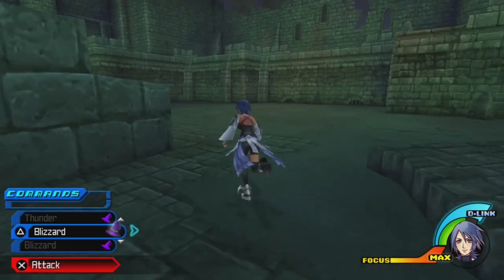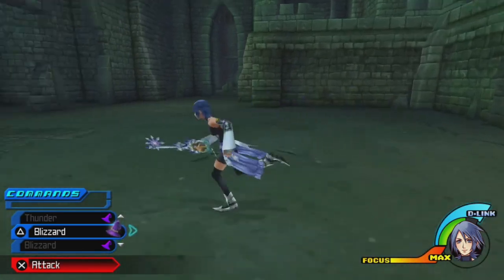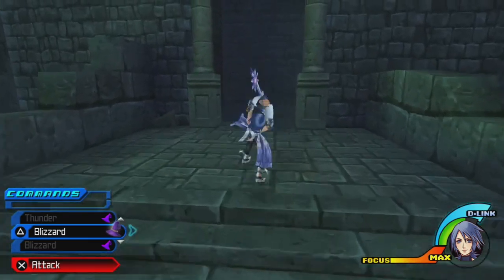Magnera plus Thunder — that's a good combo. Spellweaver is a pretty bad command style outside of the finish, but the finish is really good. We find a Cure in a chest — it's always good to have a second Cure. We can't reach up there just yet, so we're heading inside the castle.